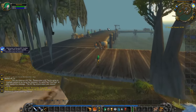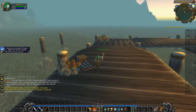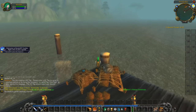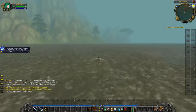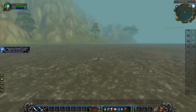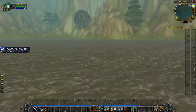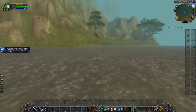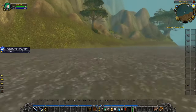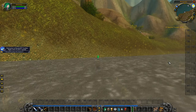From the flight path, run toward the end of the dock near the Theramore boat. Jump into the water and swim toward this tree. Avoid going toward the tree on the left, as there are high level murlocs around it. Once you get right next to the land, log out.